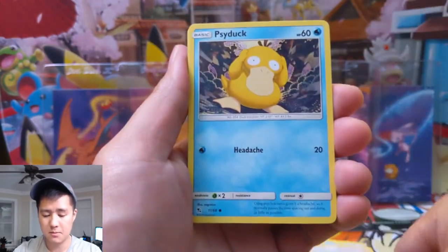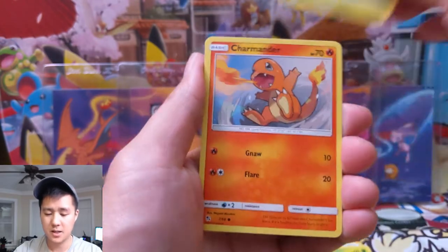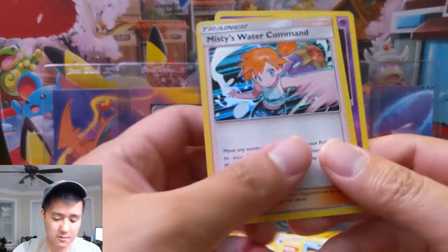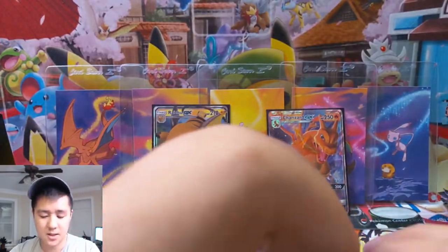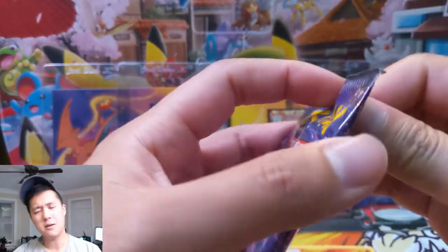So one dud, one very good pack — let's see if we can follow it up with another one. Pack three: Sabrina, Metapod, Nurse Joy, Psyduck, Ekans, Caterpie, Paras, Charmander, another Misty's Water Command — what? — and then a Jynx. So that's two for the duds. As long as we get about fifty percent with something good, that's okay.